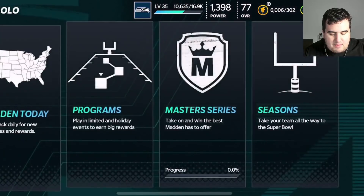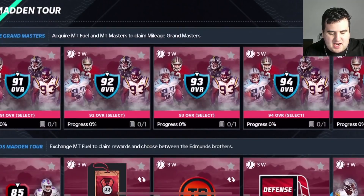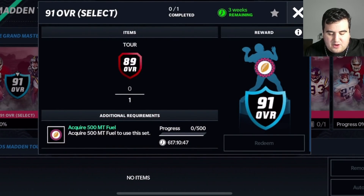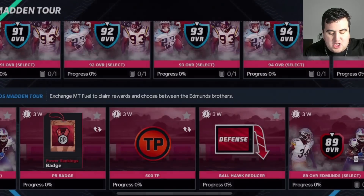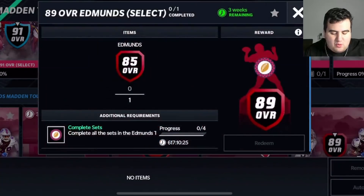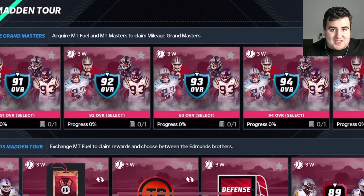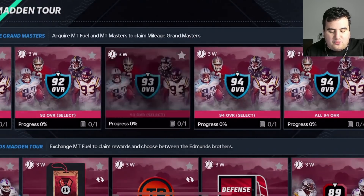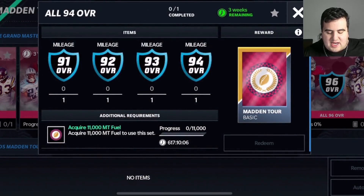Now let's go to Sets — from the main page go to Sets and then select Madden Tour. To get the 91 overall you need an 89 overall player and 500 fuel. To get the 89 overall you first need the 85 overall, which you get free just by completing the first ranks — roughly 32 through 25. Once you have the 85, get the fuel, upgrade to 89, then to 91. The 91 turns into 92, and 92 into 93 — so by completing all those achievements you'll reach a 93 or 94 overall diamond player entirely free to play.